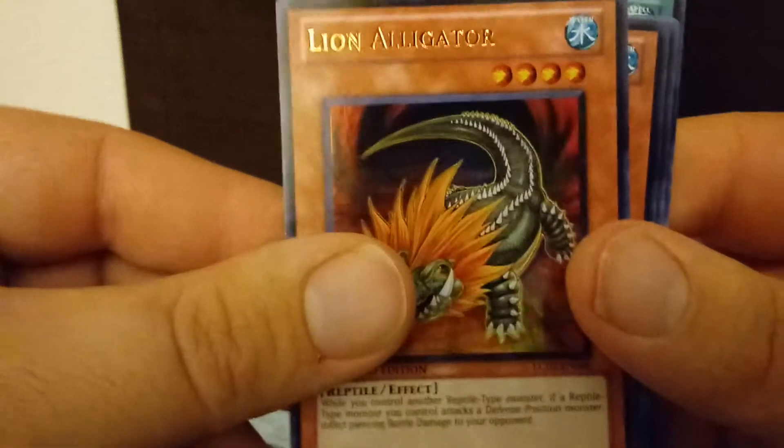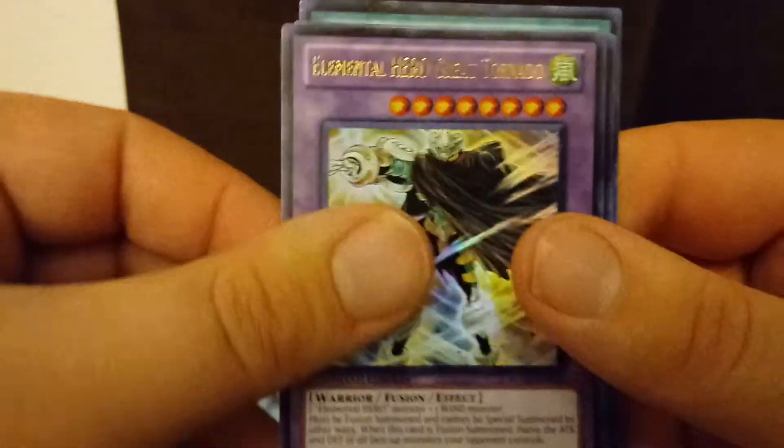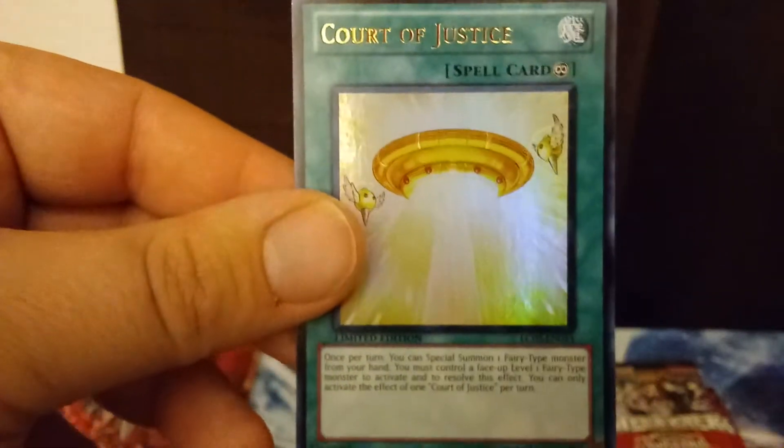Here's something I'm familiar with — Cyber Larva. There's also a Lion Alligator, a Spawn Alligator, an Elemental Hero Great Tornado — that's a cool card — a Parallel World Fusion, Dragonic Tactics — that's a good card — and a Court of Justice. Really good deal just with the promos right there.